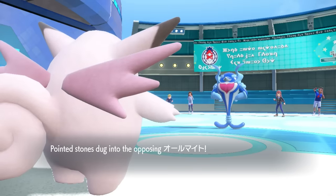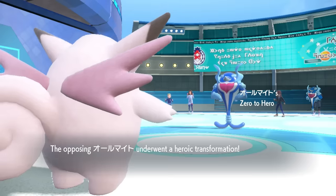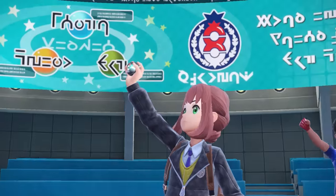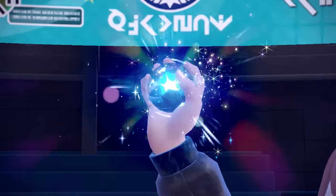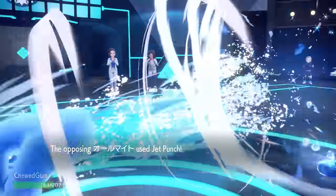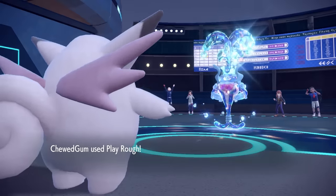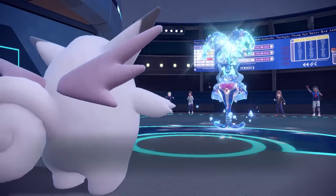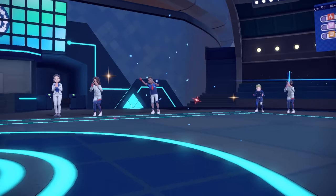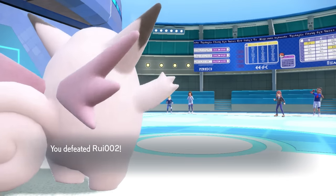Final mon is Palafin, who just barely lives the Stealth Rock damage. The reason we use Clefable like this is because it's thick as hell — we should be able to take any attack, barring a Choice Band craziness. They go for Terra Water for extra STAB and click Jet Punch, probably their best damage. But look at the roundness — we're rotund out here, we're able to live, and we land Play Rough again. That takes care of the Super Dolphin and that's the end of game two.